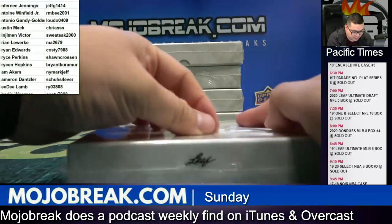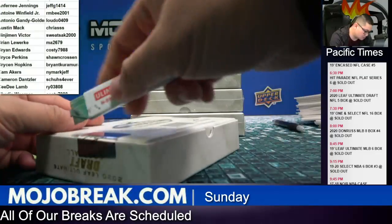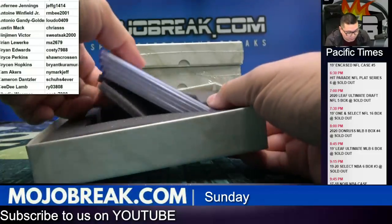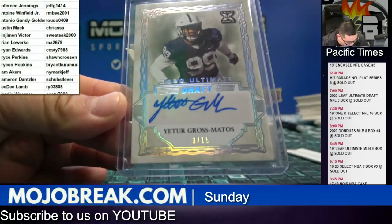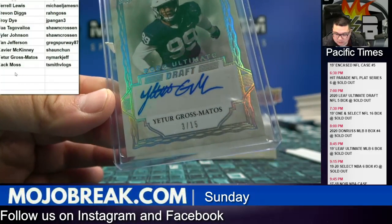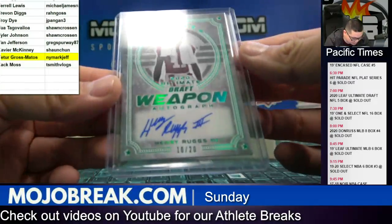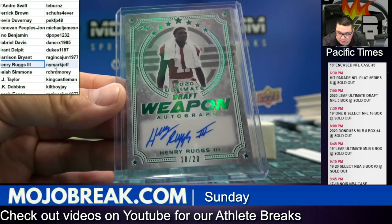Five autos a box. This is the other half that we did for Random Player One the other day. First hit is a Yeter Gross Matos — that goes to Ross Jeff. Green Parallel, 10 out of 20, Draft Weapon, Henry Ruggs. Henry Ruggs — that's going to be Jeff as well. First two hits.